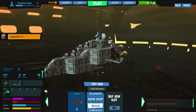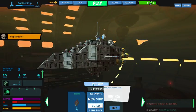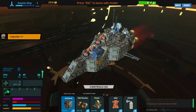Welcome everybody to another episode of Galactic Junk League. Well, well, well — from last episode until now I realized if I go to edit shape, I can press number 4 for skins. And here we go, a new block, which is much better.